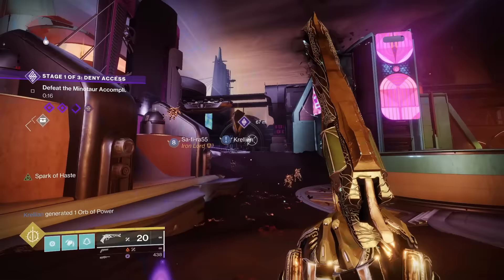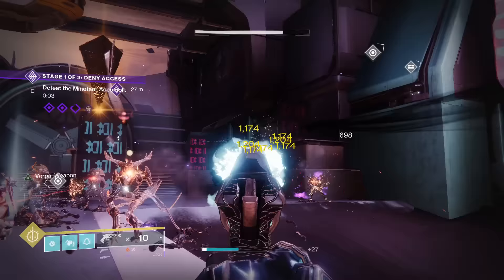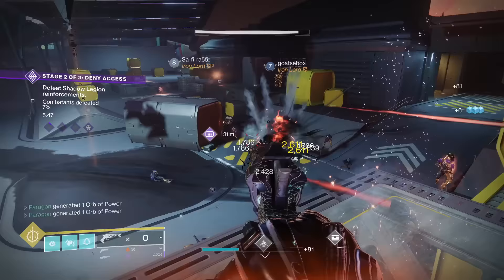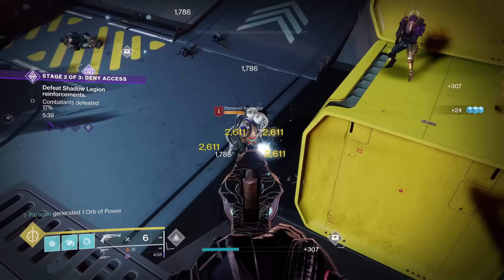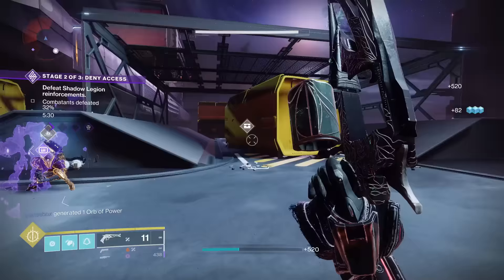Malfeasance is an S tier catalyst. Before I even discuss what it does, let's discuss the role of Malfeasance — it is a primary workhorse exotic that specializes in dealing with tanky enemies quickly when you don't have any special or heavy ammo. That being said, its catalyst grants +20 range and Vorpal Weapon. This perk on a primary allows for 20% extra damage to all mini-bosses, bosses, as well as Guardians in their supers. Because it's on a primary, like Graviton Lance, it's the strongest Vorpal Weapon can be. Unlike Graviton, Malfeasance is meant for dealing with these enemy types specifically, so I'm going to rank it into S tier. It can single-handedly make Malfeasance useful as boss damage in all endgame activities once you run out of ammo, or even as a main damage option.